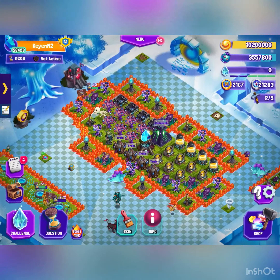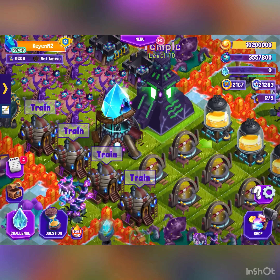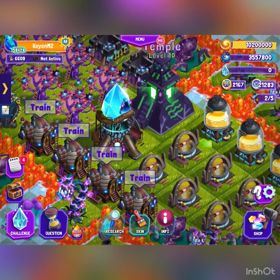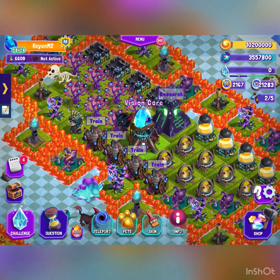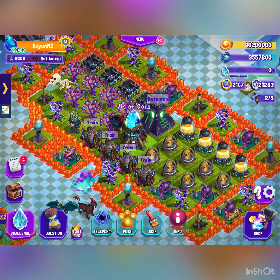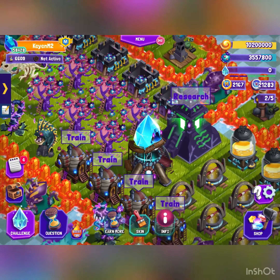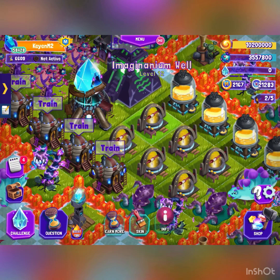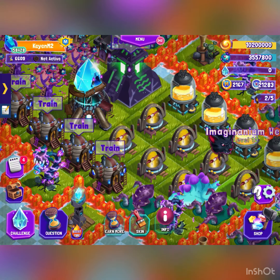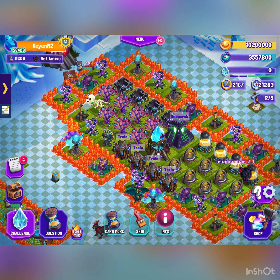For the big part, what you want is to have your vision core in the middle — basically the middle of the entire thing. You want your mirage trees and agmanium wells around it somewhere; it doesn't have to be in a line, it could be circular or square form.